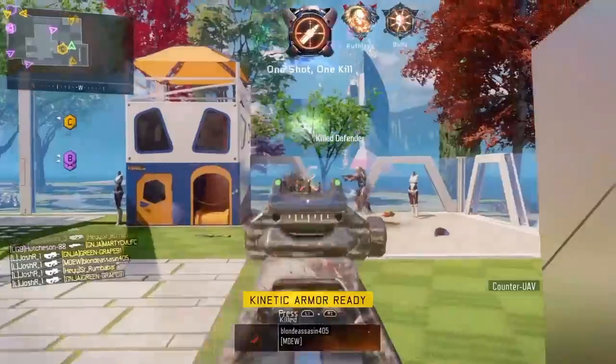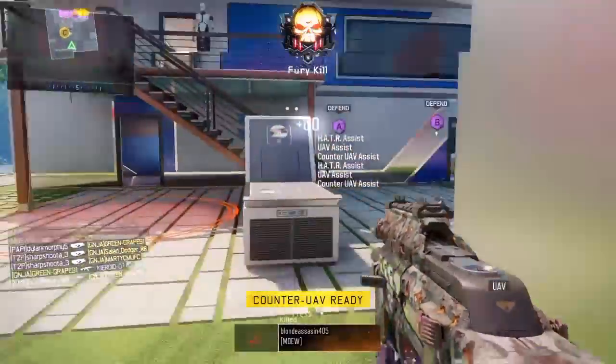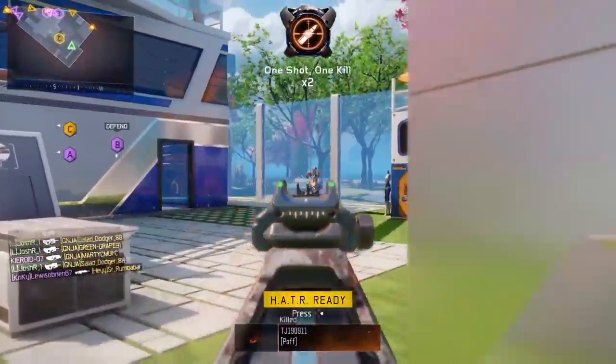But the class fusion — as you guys already know, I'm just going to tell you again if you're new here — it was extended mags, fast mags, and quick draw with overclock, fast land, scavenger, and C4 as well.